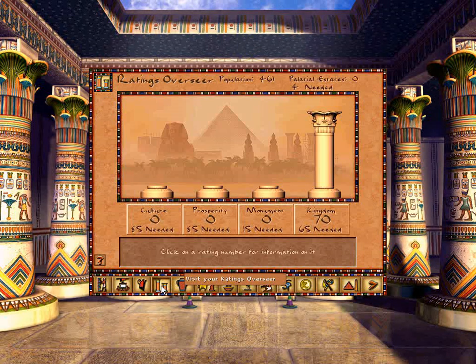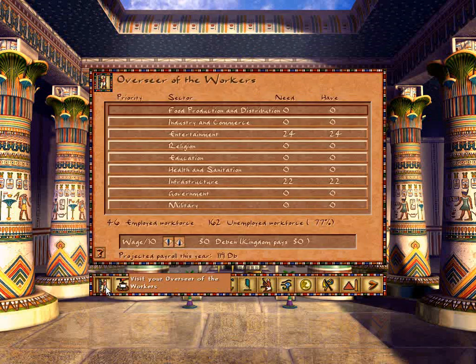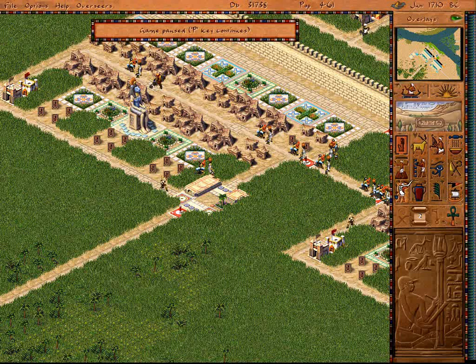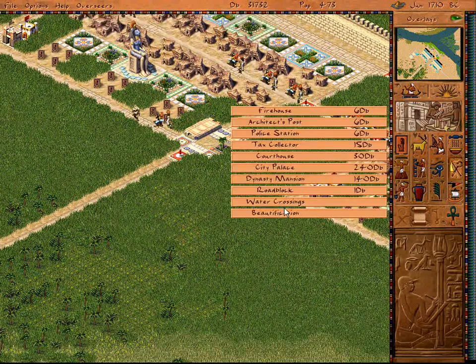My unemployment is like 77%, but I've got 162 people. The first thing I want to do, as always, is get my palace down so I can start getting money.